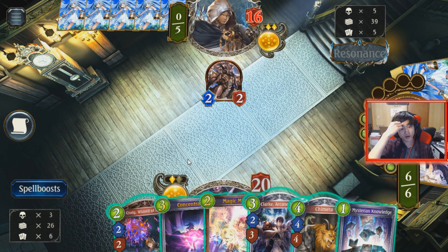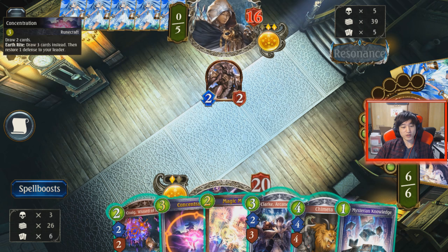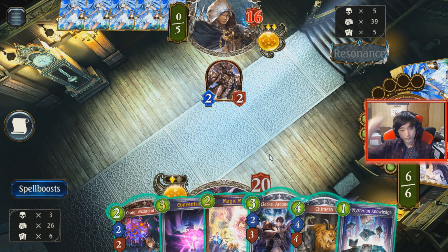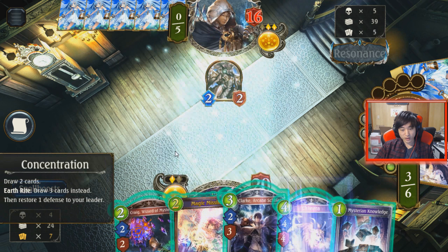We could play the Chimera this turn, or go Concentration and Clark instead, or Mysterious Knowledge to see if we get Missiles to kill that. A lot of options. If I go Concentration I potentially get more followers for my Clark. But Mysterious Knowledge — if we get the Circle, it's really bad. So let's just go Concentration into Clark here.